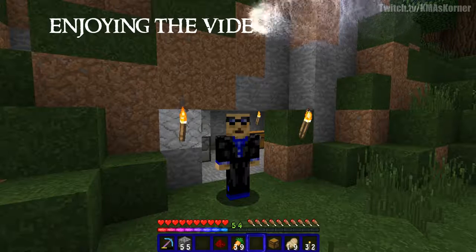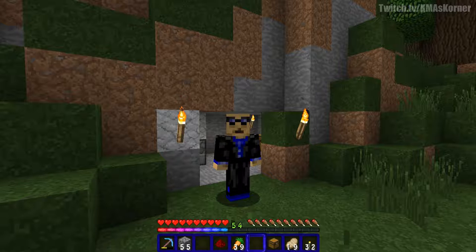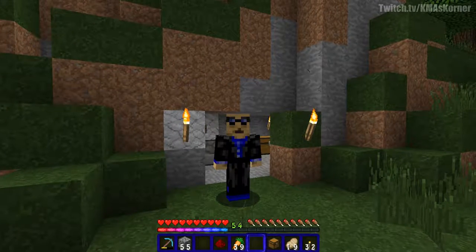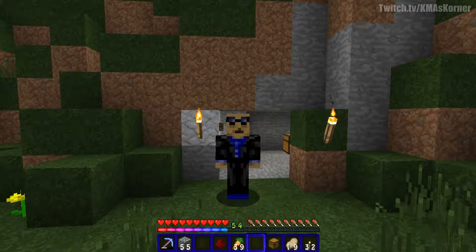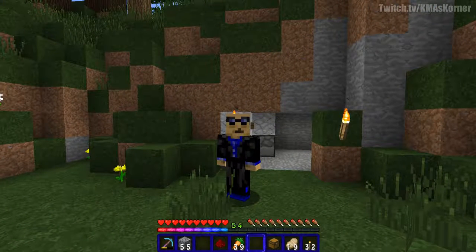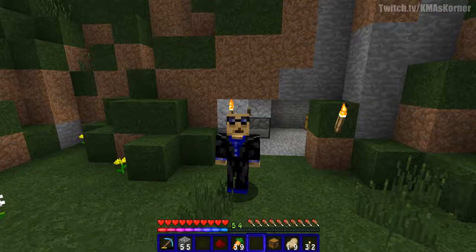If you have a gold farm, you need to do the golden carrots — that's the best thing for you to do when you're first starting out. And if you got the fishing farm going with cod and salmon, cook up the salmon. The salmon is better than the cod — just a little tip there.